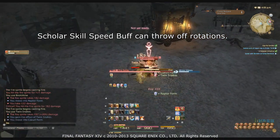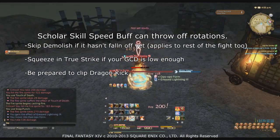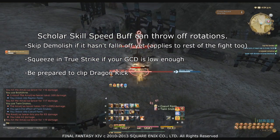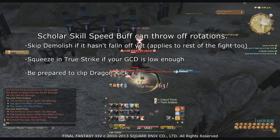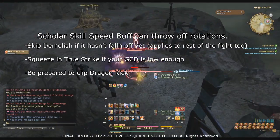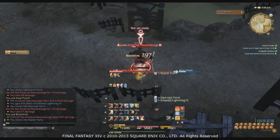The Scholar skill speed buff can severely throw off your rotation timing. If Demolish hasn't fallen off when you get back to it in the rotation, just use Snap Punch and reapply it the next time around. You may also be able to squeeze in a True Strike if the Scholar buff brings your GCD under two seconds and you meet the requirements. Also be prepared to overwrite Dragon Kick preemptively — if Dragon Kick has a few seconds left but won't be up for a few GCDs, reapply it during your Boot Shine phase.